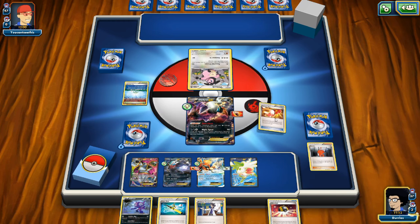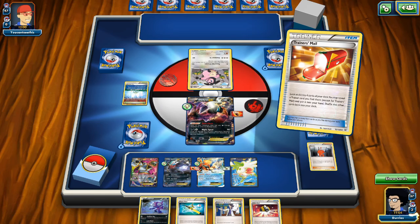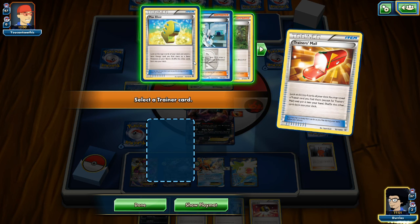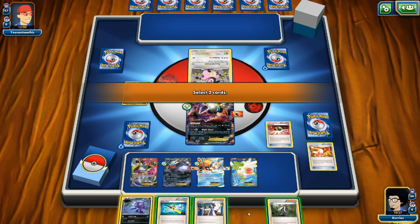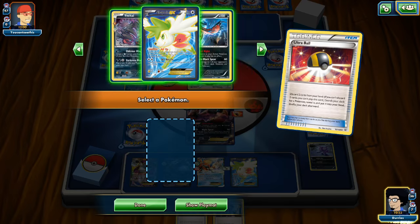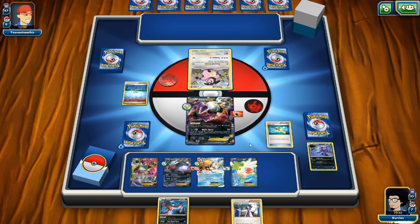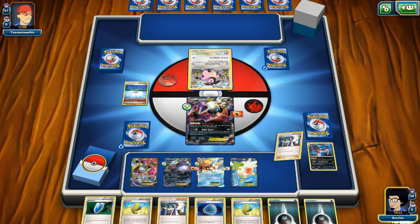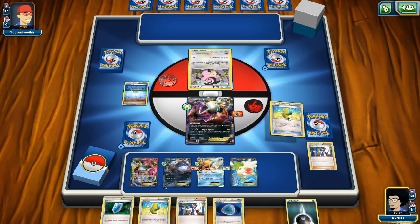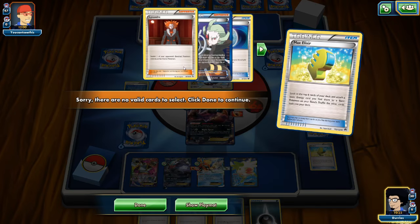We check Trainer's Mail and then Ultra Ball, discarding AZ and Sableye to grab the Fright Night Yveltal. We burn the Super Rod to shuffle back an Energy and Sableye, then Sycamore for 7 more cards. We're searching for an Energy and find a ton. We attach 1 Energy to Darkrai and try two Max Elixirs — both fail. So we're starting off a little slow on the energy side and end our turn.